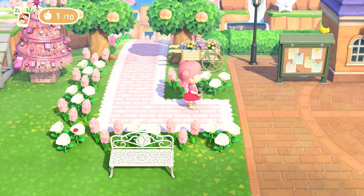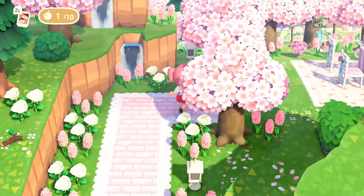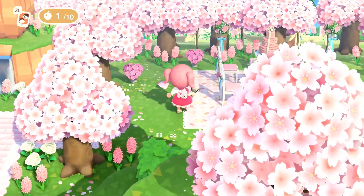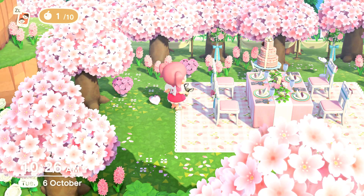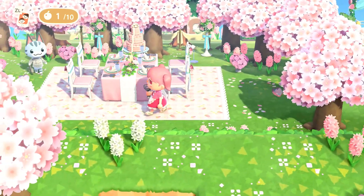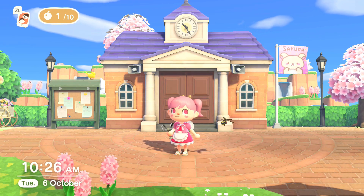I've brought us back to the town hall so I can show you this pink path - you go up through here and I've tried to make it a little aesthetic. Behind the town hall I really didn't know what to do with this space - I didn't even consider that I wouldn't be able to move the town hall. If I could go back and pick my map I'd probably choose a town hall a little further away, but it definitely made me be creative with the layout. I decided behind the town hall I wanted a little cute tea party, and I also have a few waterfalls back here.